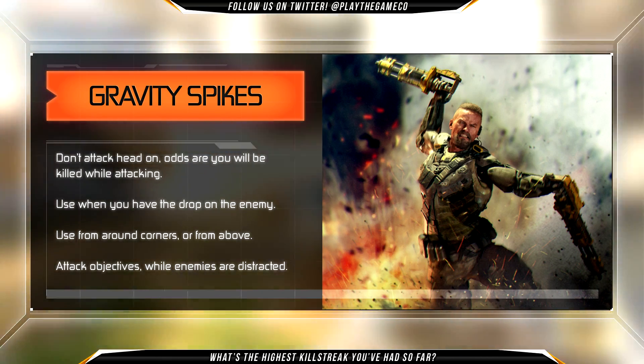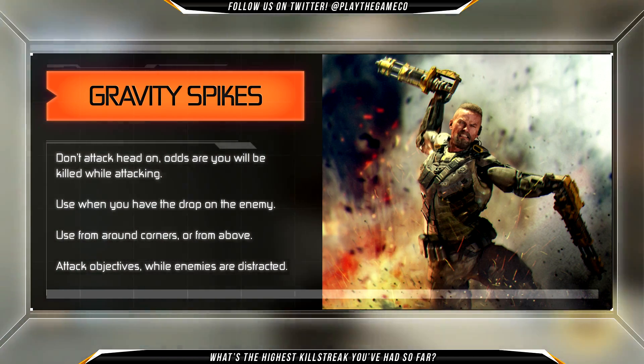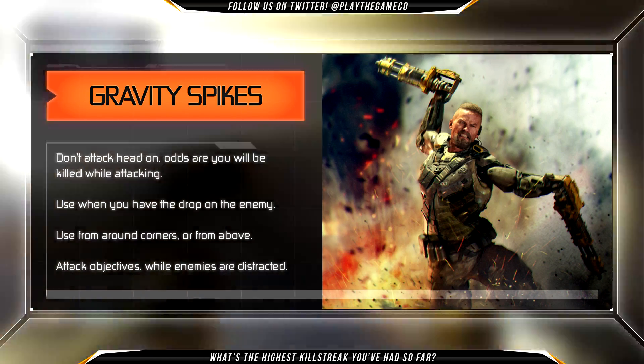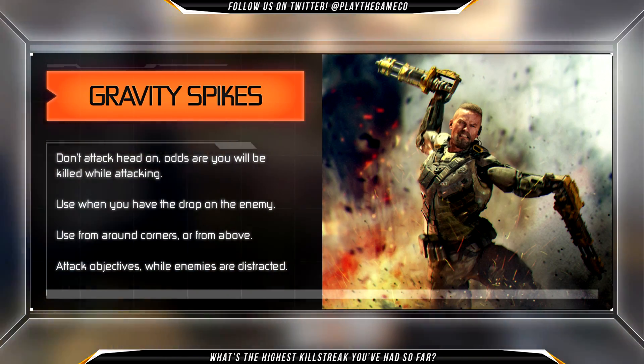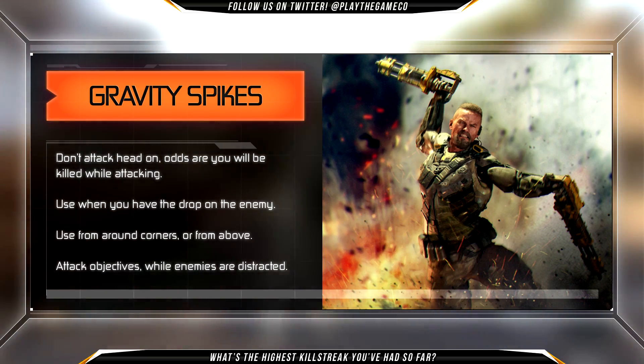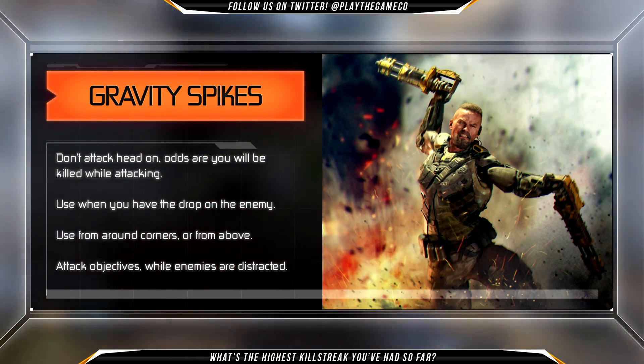Because the Gravity Spikes attack does not happen instantly, there's a little animation you've got to go through, and that obviously leaves you vulnerable. Because of the risks involved in using these spikes, they're not that effective in gameplay, but they are very fun and rewarding to use. Try and get some trick shots with them — that'll give you a laugh or two.